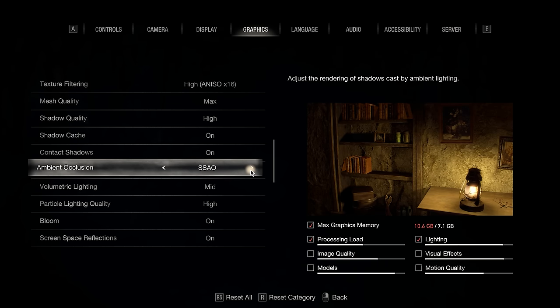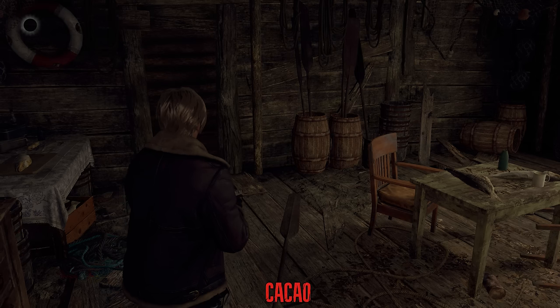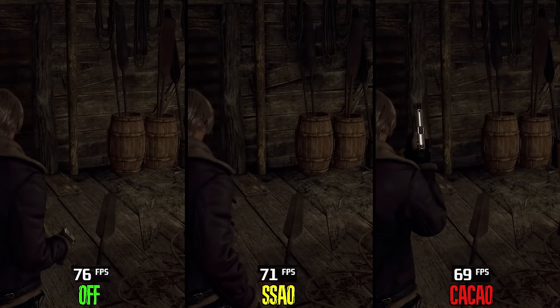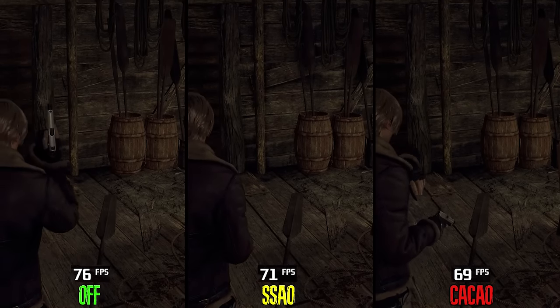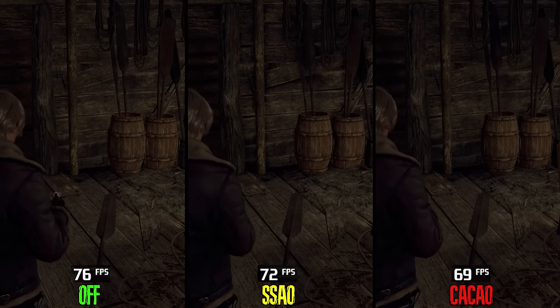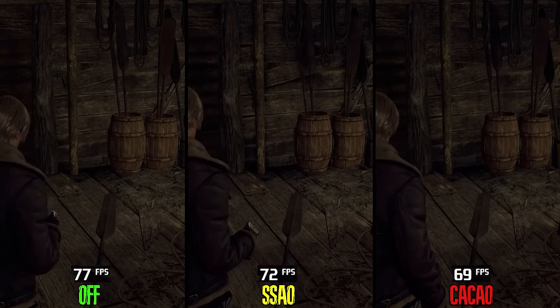In ambient occlusion, we have three options: off, SSAO, and AMD's FidelityFX CACAO. Going from off to SSAO costs 6% performance, and to CACAO around 10%. SSAO does a fine job and saves some performance compared to CACAO, so go for SSAO and don't turn off ambient occlusion.